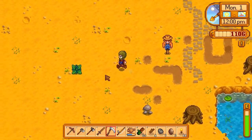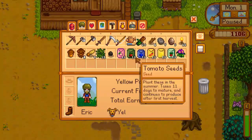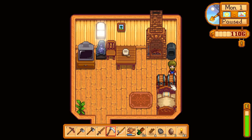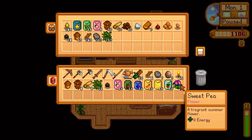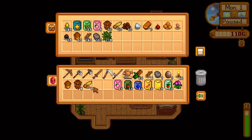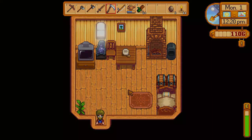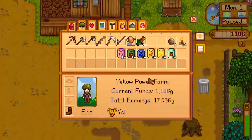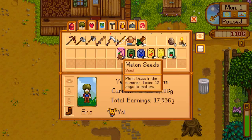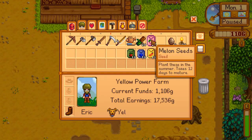Let's get on with our farming. So much stuff in the inventory — let's clear some of these and put them back in the chest. I'll probably miss the Blacksmith for today. Sell the sweet pea — bye bye. First let's do melons, the slowest ones — they take 12 days. Let's do ten of those here.